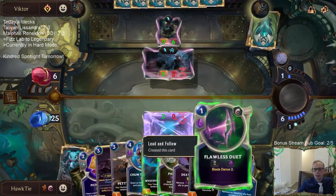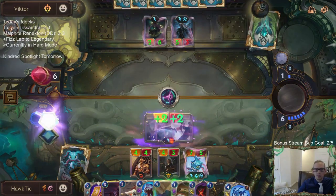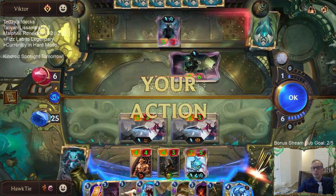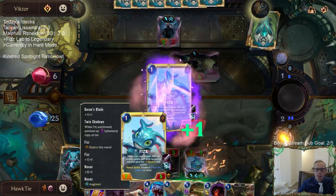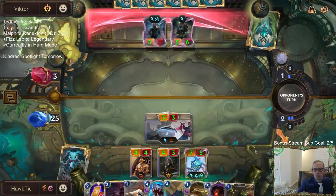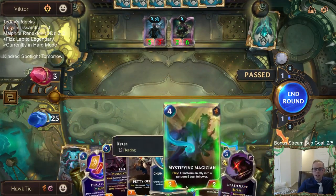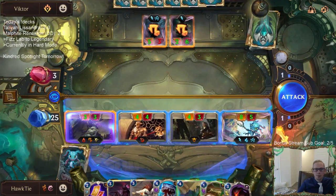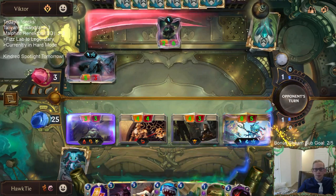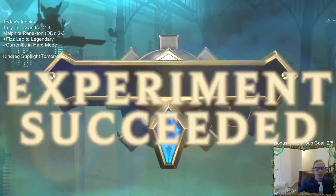I just want to clear up spots. Blade dance! Unfortunately these get obliterated when you remove them from combat, but we still remove them from combat, so now we rally and get to attack with everything else. We've plundered, so let's play this - it has challenger, spell shield, and lifesteal! That is a lot of keywords. There we go - this challenger will go over there. We have defeated hard mode! We've defeated normal mode and hard mode in our trip from Fizz to legendary.